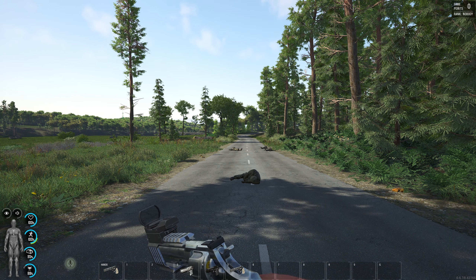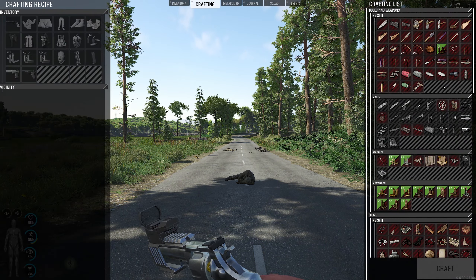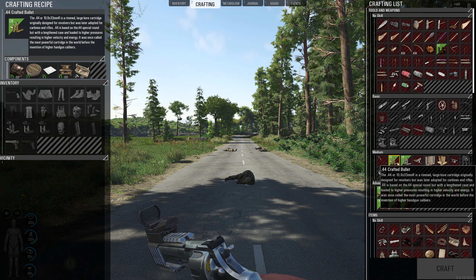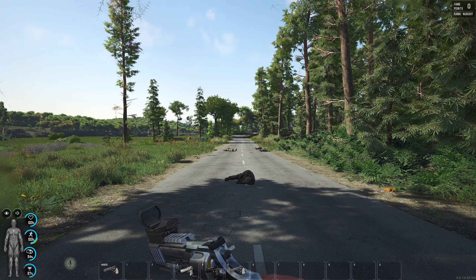Or just randomly shooting puppets. You can craft 9mm ammo very easily - you don't need a skill to craft 9mm ammo. You need medium to craft revolver ammo. I've got advanced engineering, that's why I can craft all the ammunition.